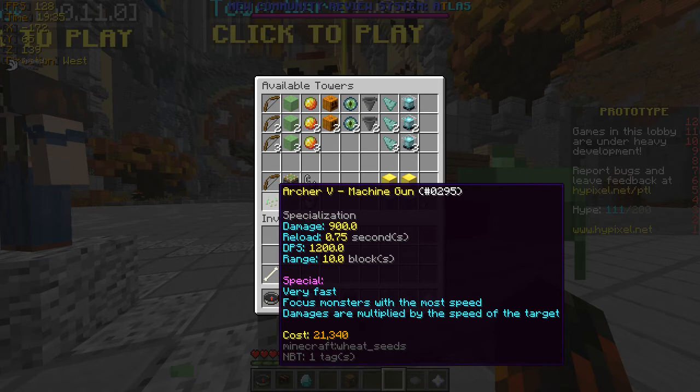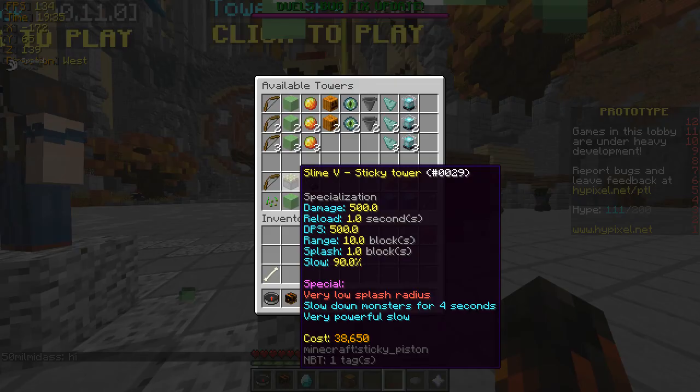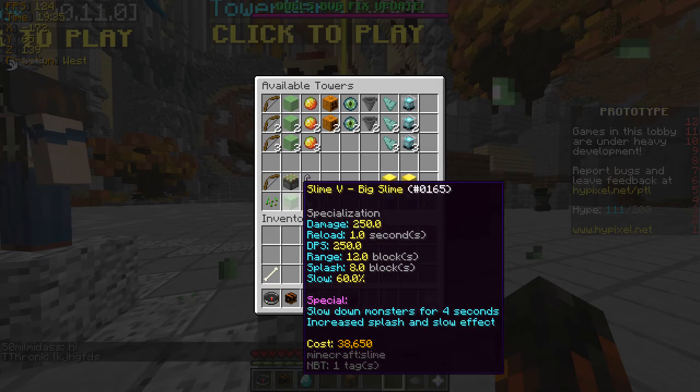The Slime is S-plus class. It has low damage but an area of effect slow, and is crucial to every defense. The Sticky Tower class slows a lot but has a small area of effect. The Big Slime has a less impactful slow but a bigger area of effect.